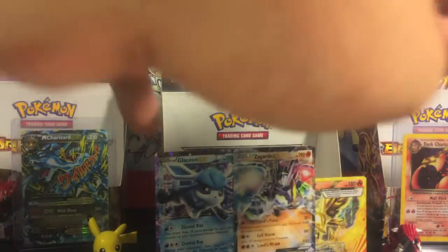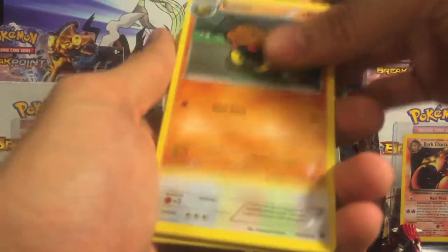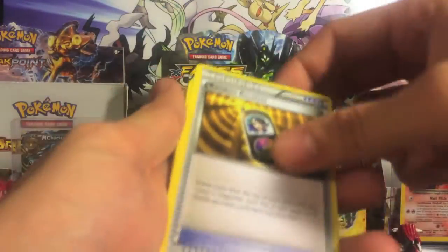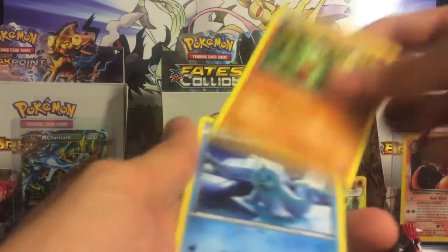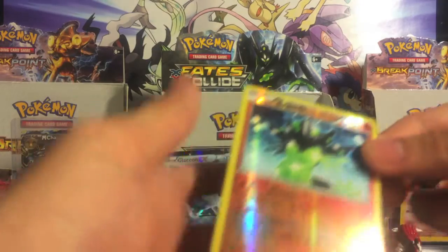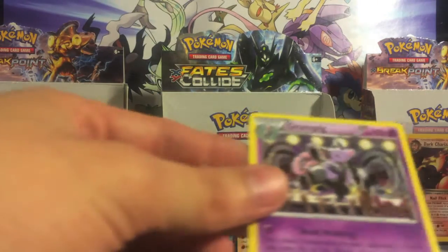I don't know if it's just my box or if they're all like this, but if they're all like this, you guys definitely gotta pick one up because the pull rate is just insane. King's Con, Random Receiver, Arvatar, Fial, Olabi, Arvatar, Seal, reverse rare Zygarde — that's awesome — and a Grumpig.